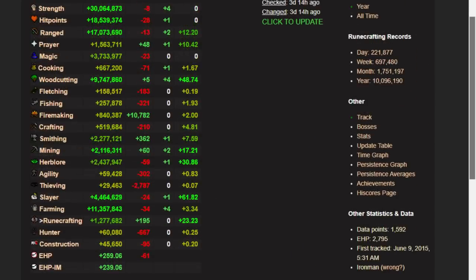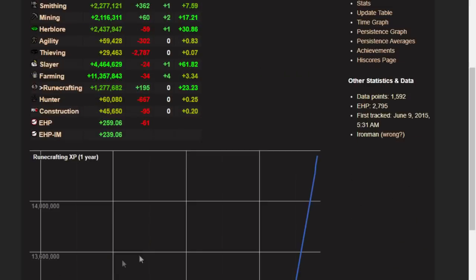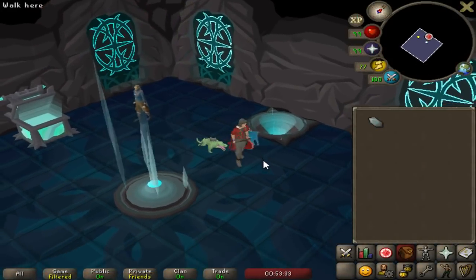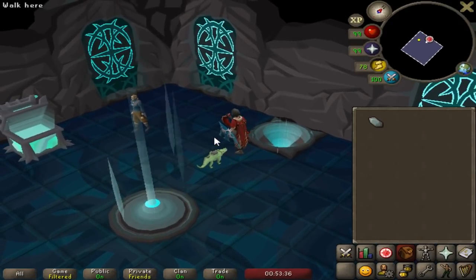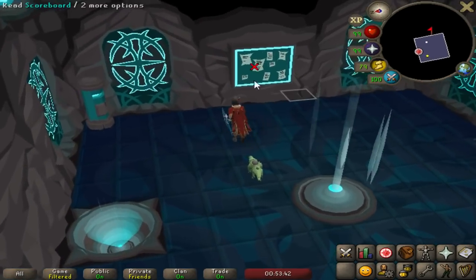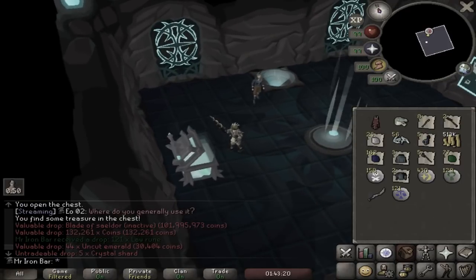I want to show you guys something interesting - I've been runecrafting since the Nightmare boss came out when I'm AFK, and I gained 1.27M experience after returning to Ironbar for Nightmare. I also looked at some of the pets I can go for outside of Slayer, and I feel like right now would be a good time to go and get the Hunllef pet from the Gauntlet, because I already have 500+ KC there from the Corrupted Blade grind.